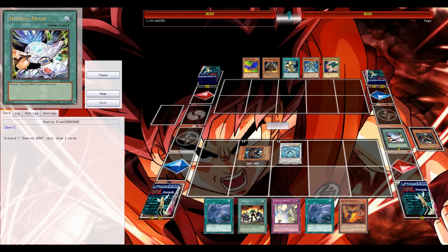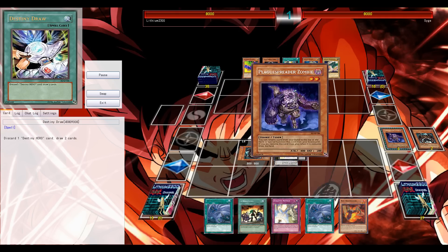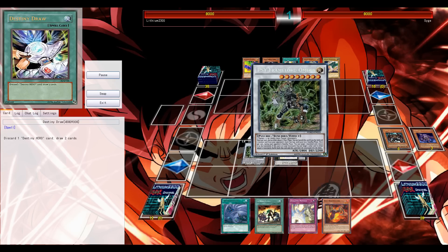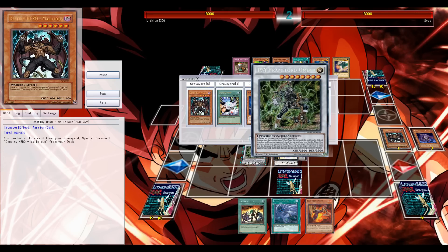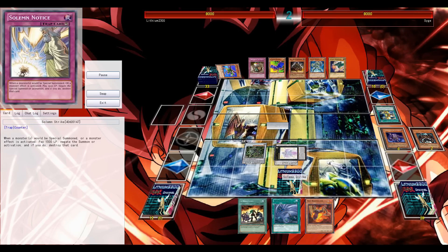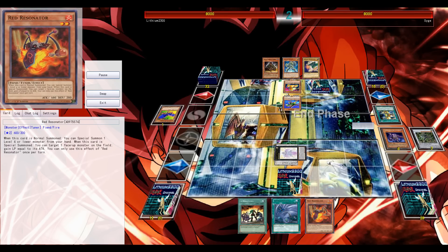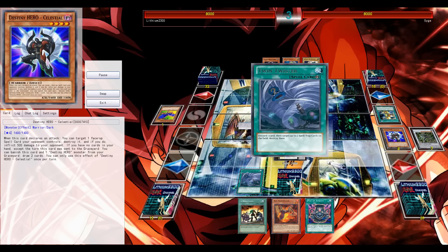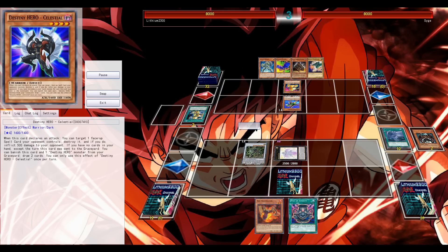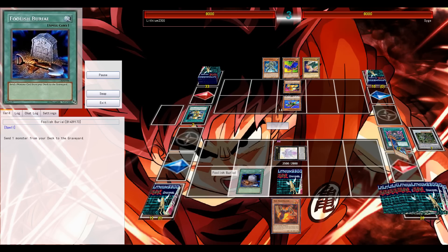Next game against ABCs. Opponent has an okay hand: the field spell, the seed tuner, the galaxy soldier. If my opponent had started he would have ended with Infinity. Go for Beatrice - Beatrice is definitely one to have in the extra deck. During your opponent's turn you can use Beatrice's foolish burial effect to send Celestial from your deck to the grave, then during your own turn use Celestial's grave effect to draw two cards.